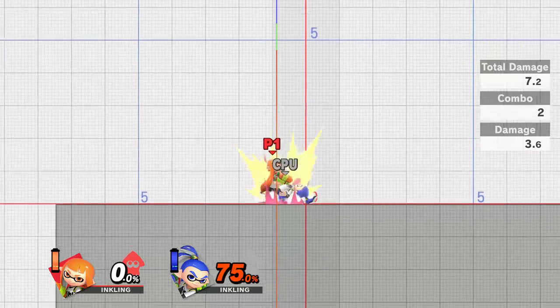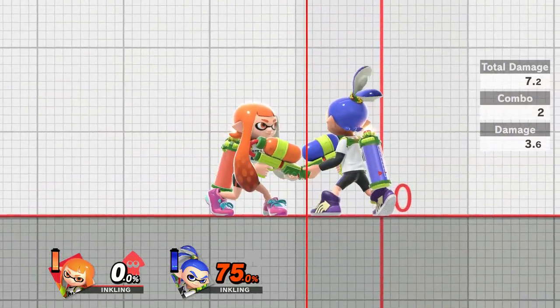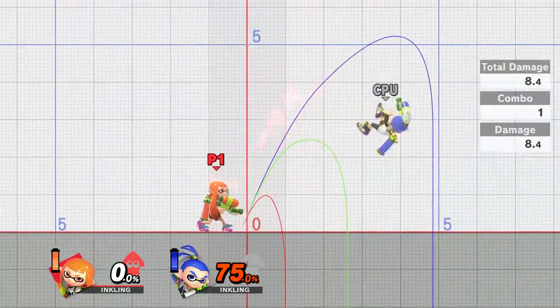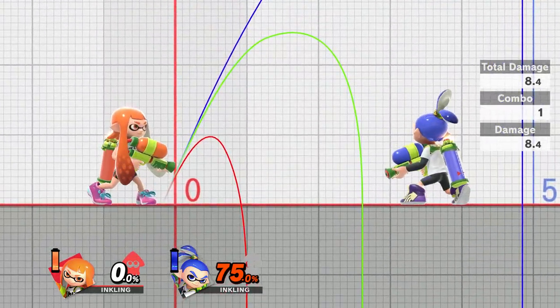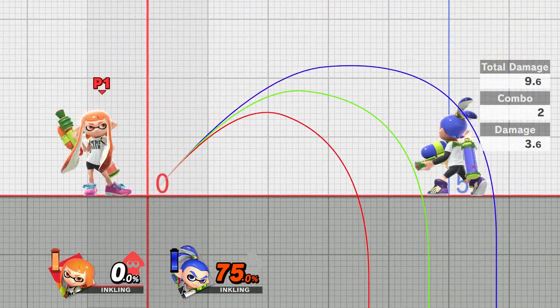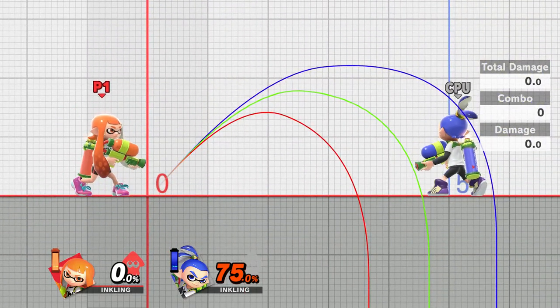Up throw is going to be going straight up, straight back down — pretty much like every single one of the other grabs. Down throw actually launches the opponent quite high upwards as well as launching them further forwards. The forward grab, as you'd expect, keeps them relatively low to the ground while also projecting them quite far forwards.